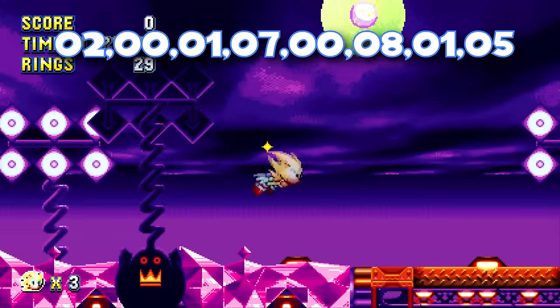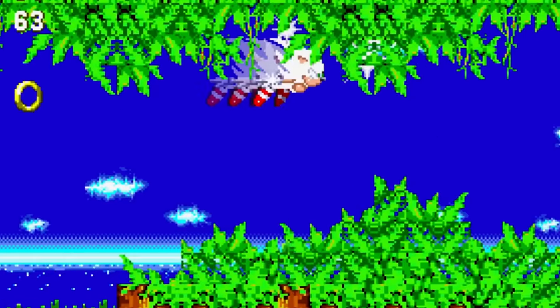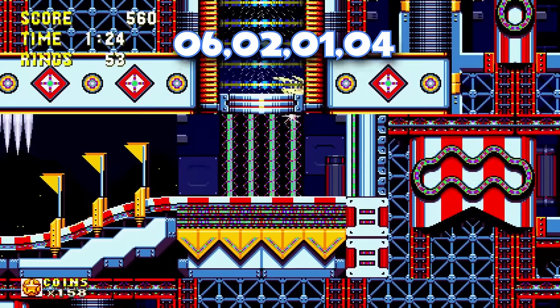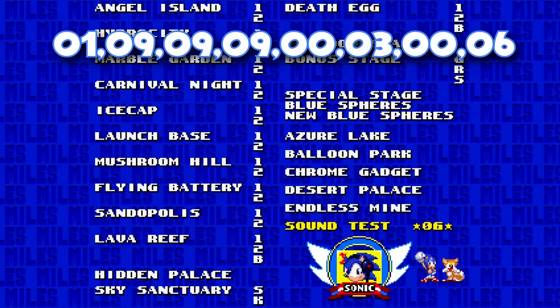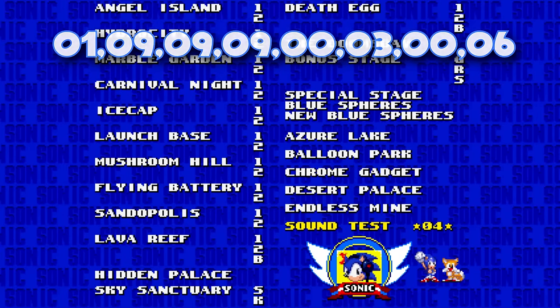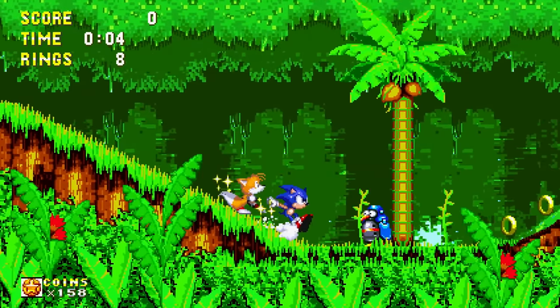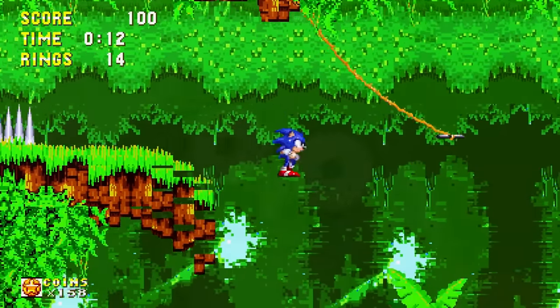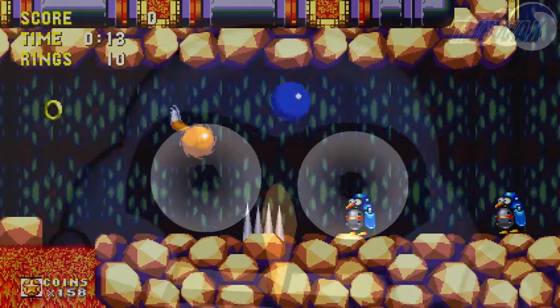Leftover from Sonic Mania, the Egg Reverie flying code still works — soar far above the skies of Angel Island. Also reused from Mania: playing the super code backwards disables the super music. Again reused: the code that turns all animals into Ricky. This new one — 1-9-9-9-0-3-0-6 — is another birthday from a Headcanon dev, Noah Poe Hall, and replaces all enemies in the entire game with the Icecap Penguinator, because if you didn't feel they were unsettling before, well now they are everywhere.